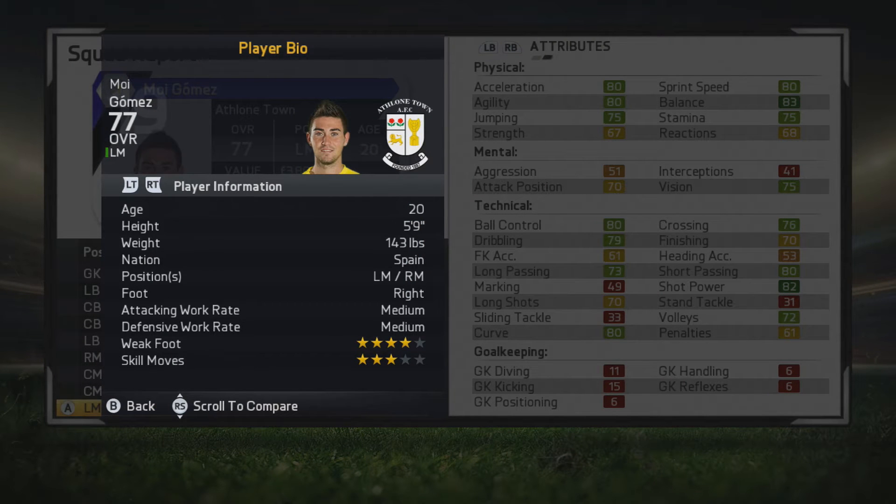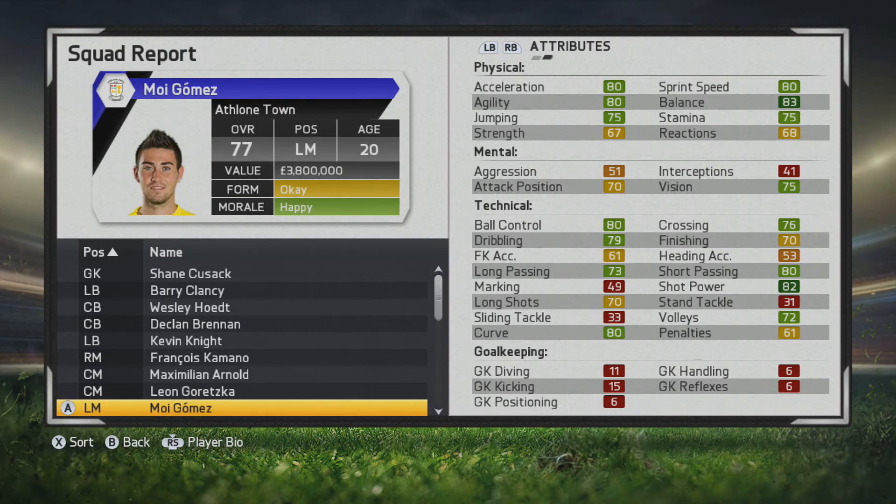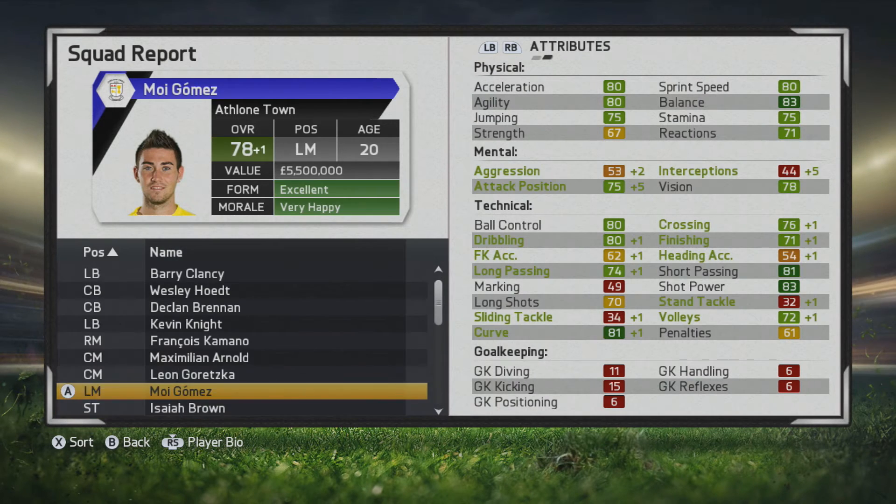You'll see left mid slash right mid, right footed, medium-medium work rates, 4-star weak foot and 3-star skill moves. Really just some great stats already — technically very solid. Physical stats are pretty well rounded, and curve really stands out because being right footed on the left side, you can cut in and take some good finesse shots. Long shots and finishing aren't too bad either, so he definitely has the potential to get behind defenses and score some goals.